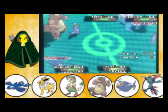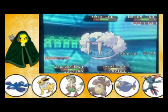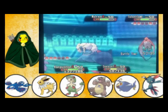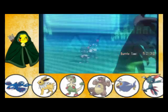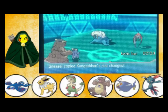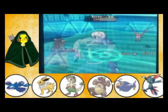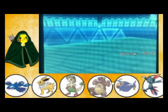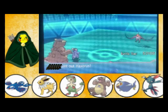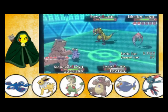Now I'm gonna start attacking. I'm gonna use Outrage with Kangaskhan and Psych Up with Sneasel. Outrage — wow, okay. There we go, take out Walrein. Then can we have Sneasel attack though? I'm just switching. I think this is the last Pokemon now — this is working a lot better than it did last time.